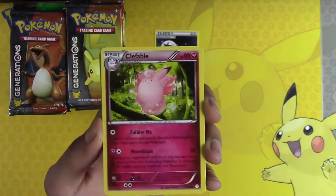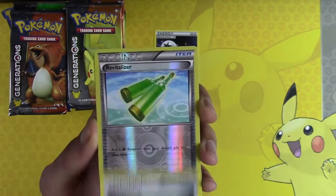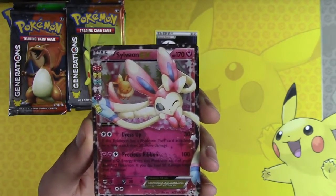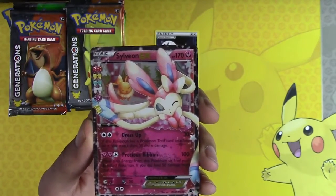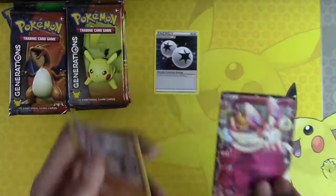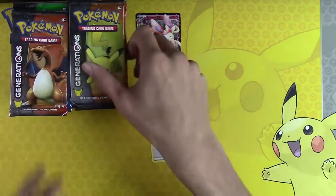Swablu, Lefable, Maintenance, Revitalizer, Sylveon, E-hex. If you remember from my other one, we got a ton of Sylveons before — so many will we get today? Hitmonlee. Sylveon goes down onto the bench.